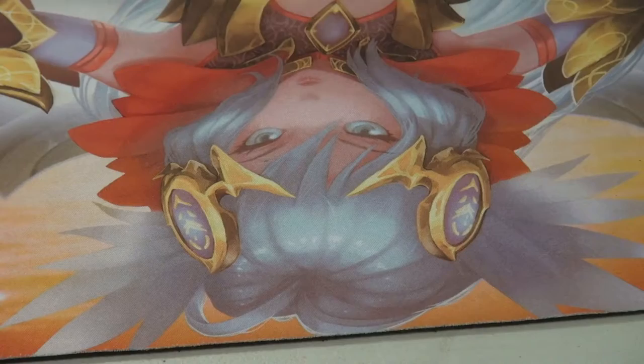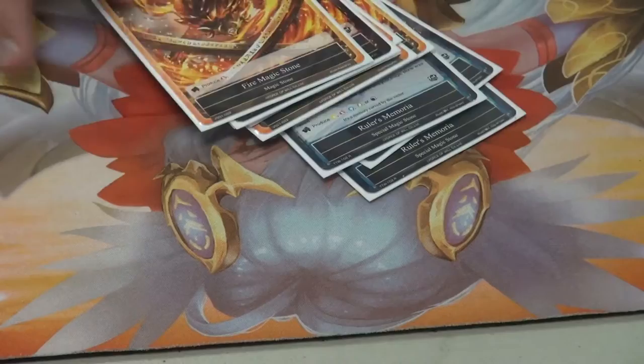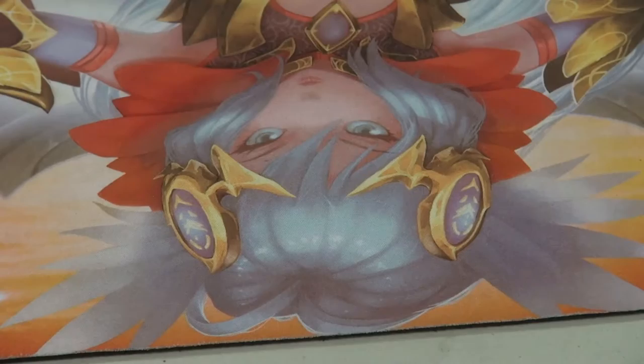Moving on to the Stones — pretty simple. Four Ruler's Memoria and six Fire Stones. If we could be playing better Stones we would, but this is the best that we've got. I have absolutely ugly Stones — I hate it.